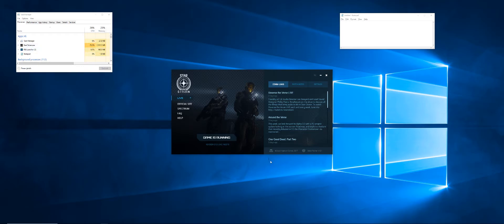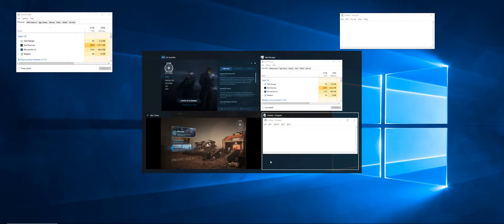It doesn't seem to let you access the Task Manager to force an actual close. What we're going to use is a feature built into Windows called Virtual Desktop. Typically when you switch between applications you would hold the Alt key and hit Tab to rotate through multitasking different applications.